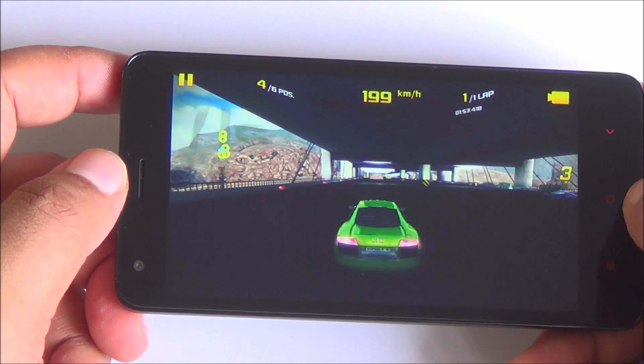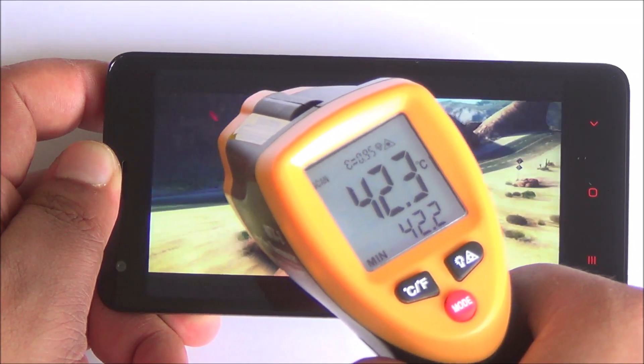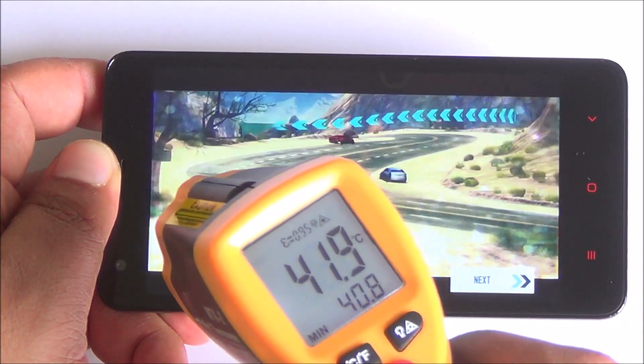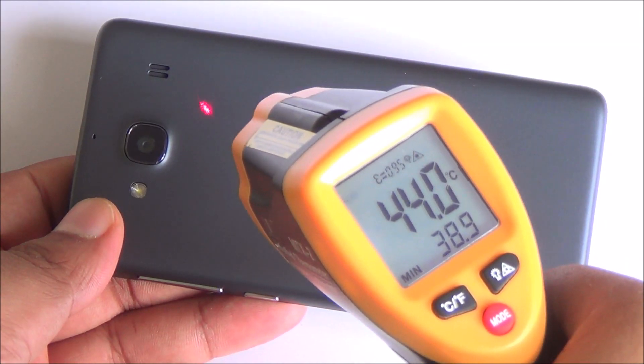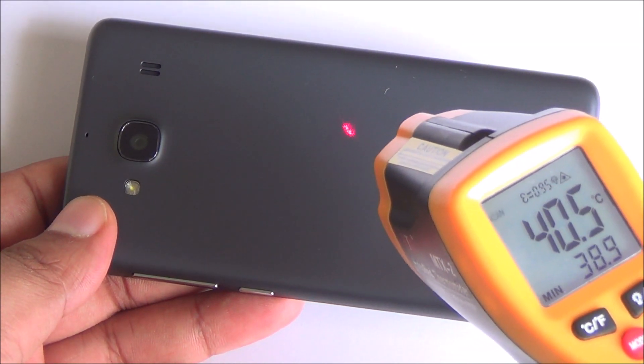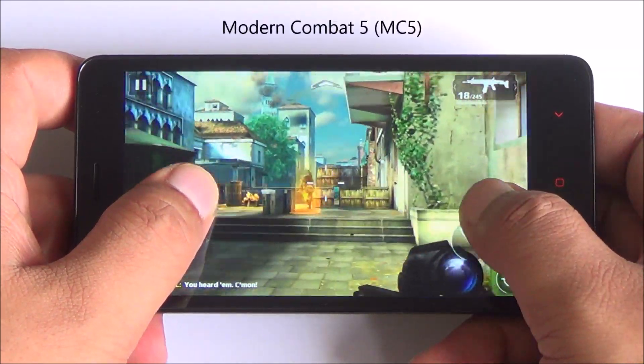We have been playing all games in performance mode, not balanced mode, and even then temperatures haven't risen much — it's around 42 degrees at the front and about 44 degrees at the back. This device doesn't heat up; yes, it does get a bit warm during extended gaming, but that's just about it.